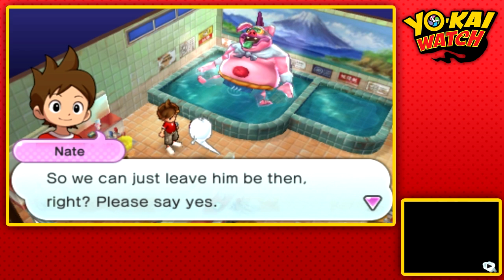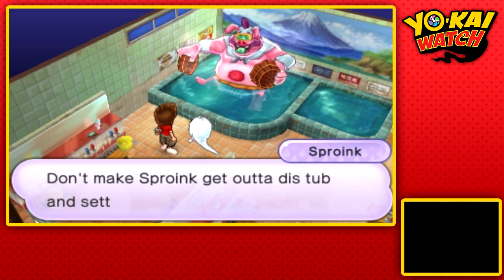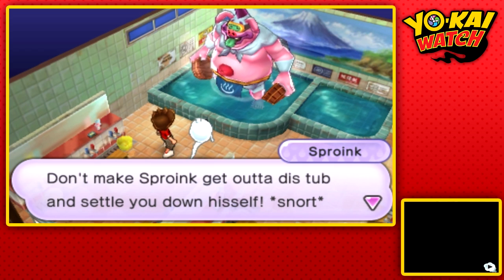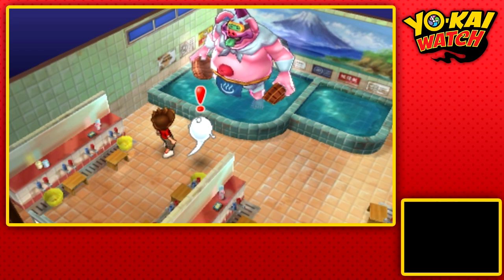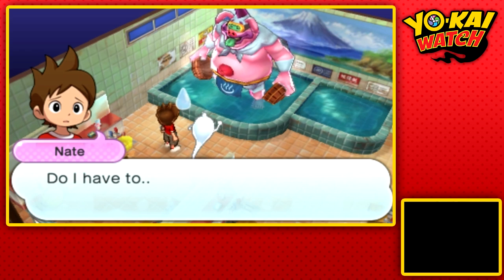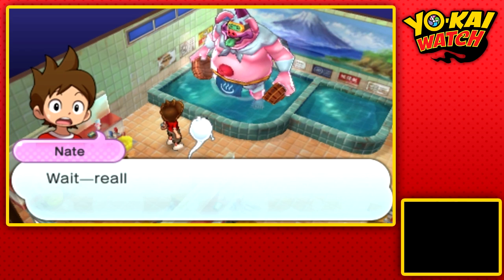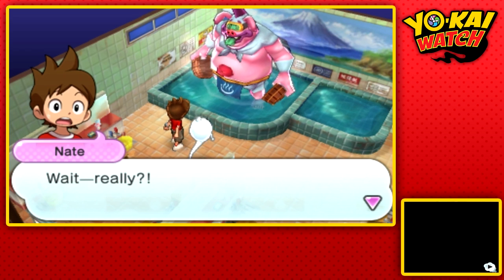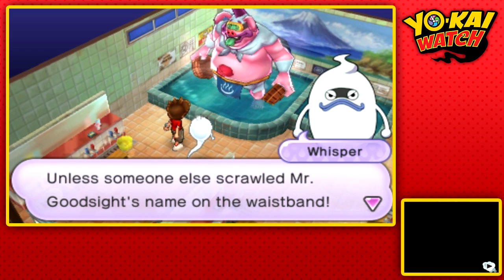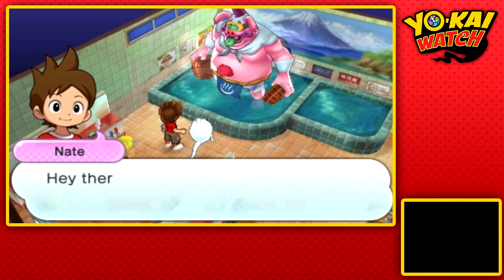Can we just leave him be? Please say yes. He says to keep it down or he'll make an example of us. Oh my — look at the underwear he's wearing! I bet those are Mr. Goodside's lucky undies. God dang it — why did it have to be on this giant Yo-Kai? Unless someone else scrawled Mr. Goodside's name on the waistband — how can you even see that from here, Whisper?